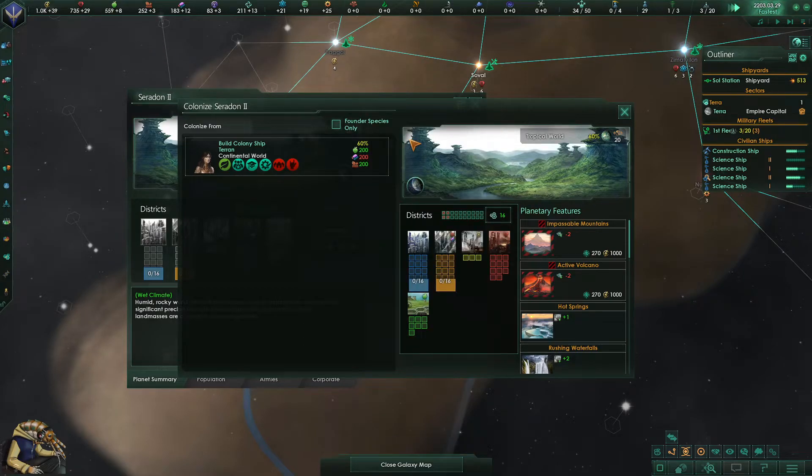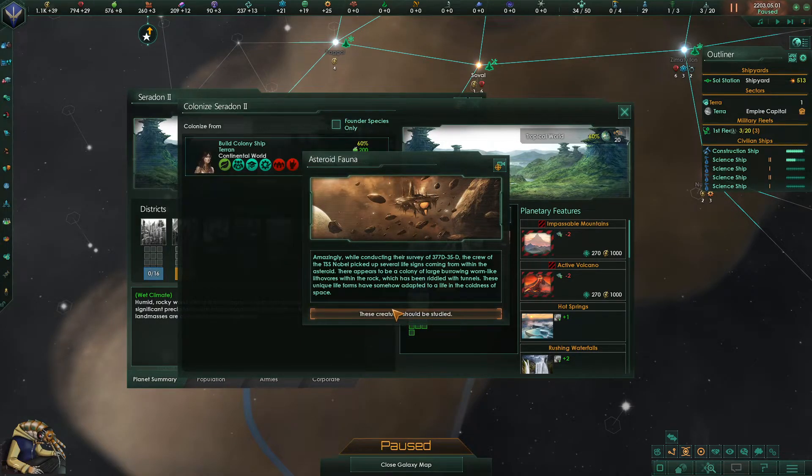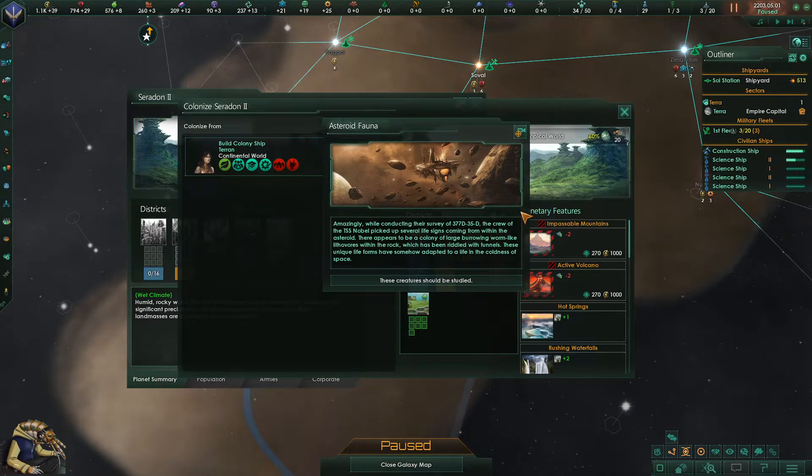What will we do when we meet aliens? Apparently there are some because we were destroyed by non-humans — so everyone could potentially be dangerous, could be out to murder us, putting up a facade of friendliness before stabbing us in the back. We can't let that happen. We may want to go into policies and change something. We're conducting a survey of 377d — the crew of the TSS Noble picked up life signs from within an asteroid. There appears to be a colony of large burrowing worm-like lithivores — stone-eating worms.